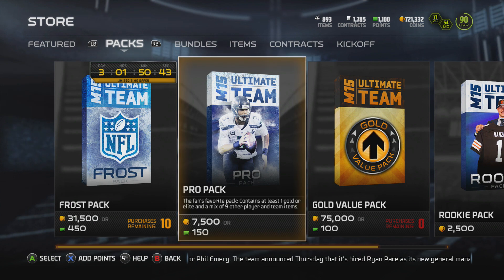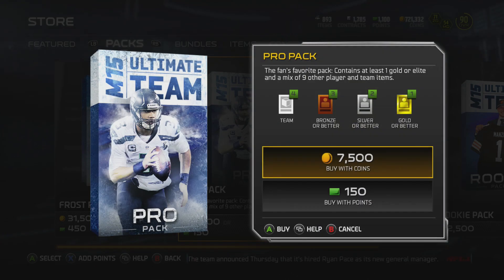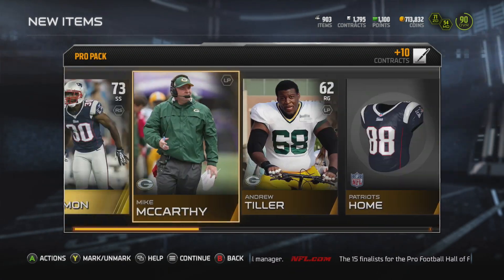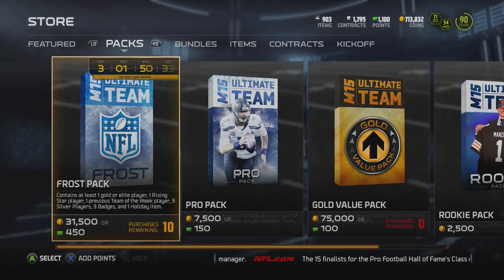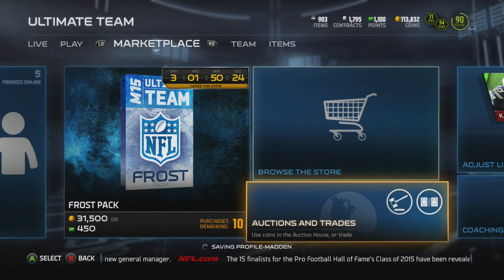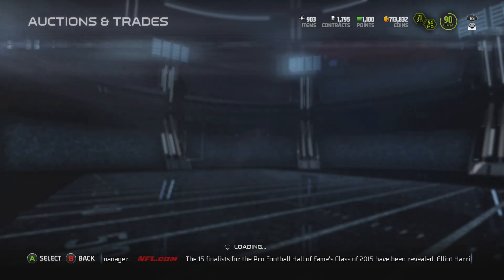And here we go guys — just for the heck of it, I'm going to go ahead and open up one more pro pack. Maybe we'll get lucky, maybe we'll strike gold. And right away we get a Harmon to end the pack opening. I will take that — he was the one that got the interception against Joe Flacco late in the game. So I hope you guys enjoyed this video. I will see you later tonight with a flashback pack opening. Peace.